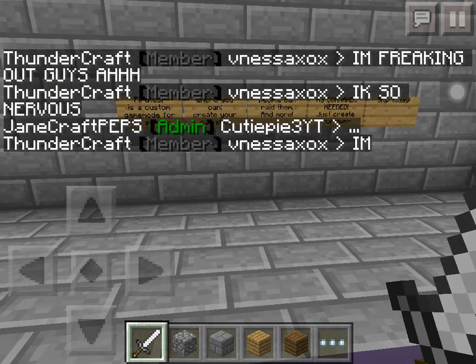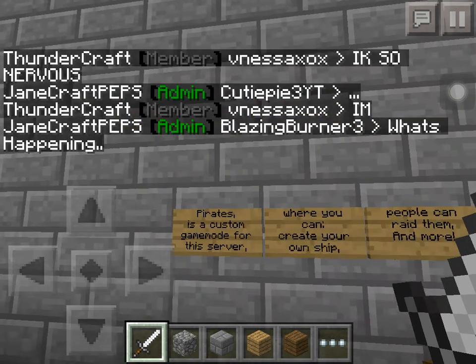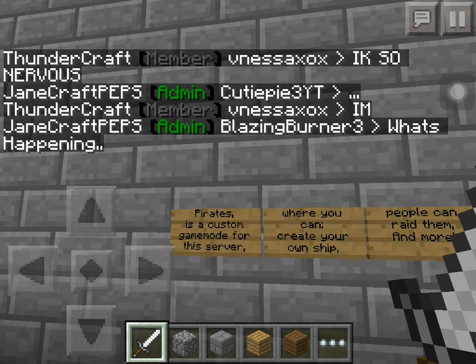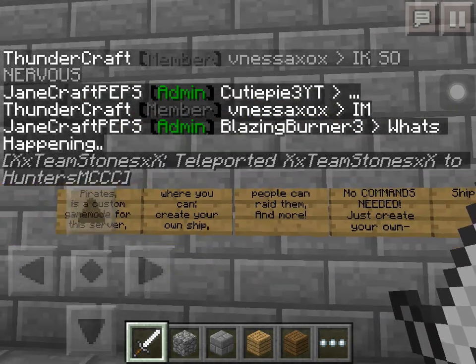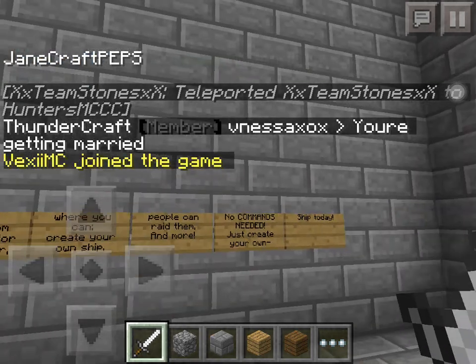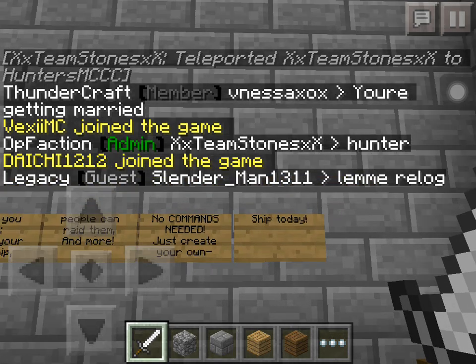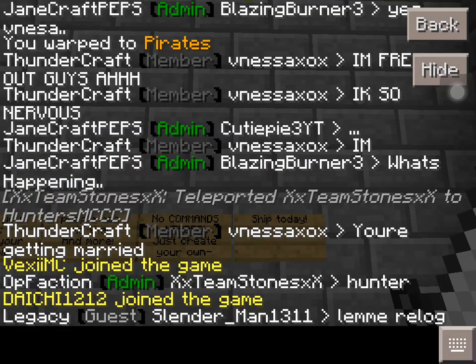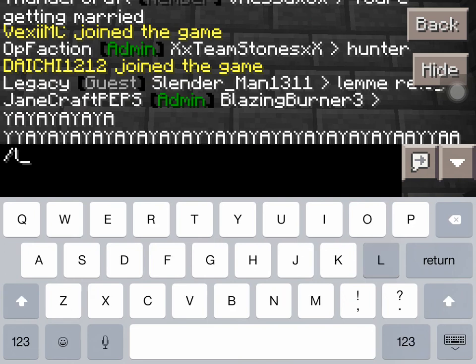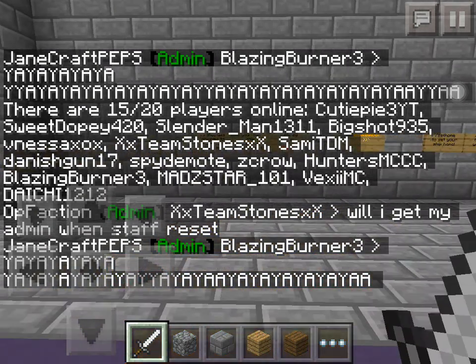Welcome to Pirates. What is Pirates? Pirates is a custom game mode for the server where you can create your own ships, people can raid them, and more. Basically, factions raid — no commands needed, just create your own ships. We've been getting a lot of people on recently, even when it's 15 players, it's quite awesome.